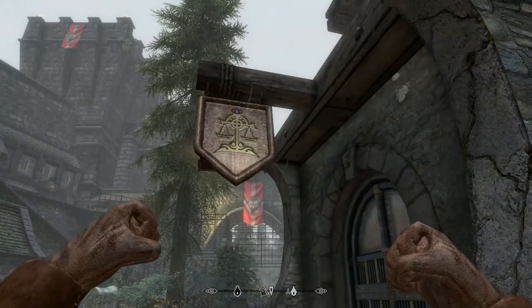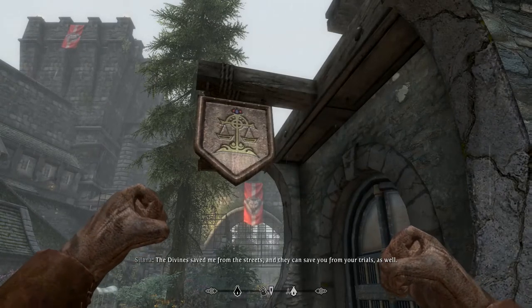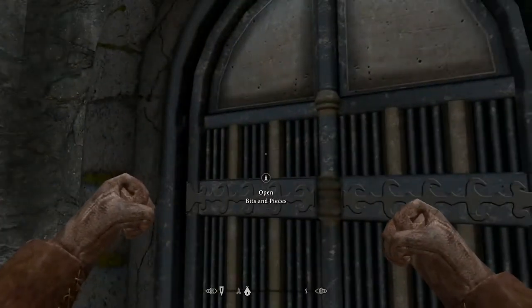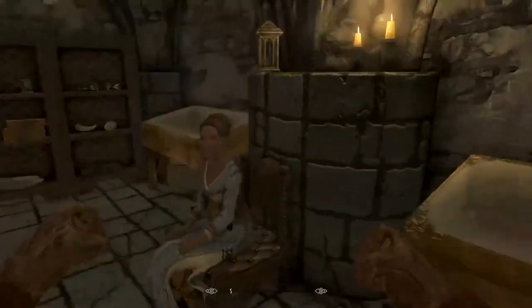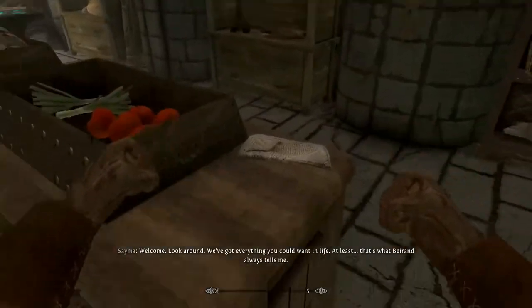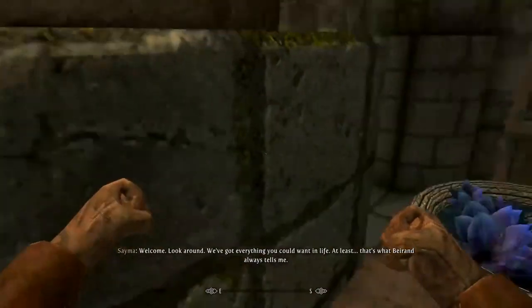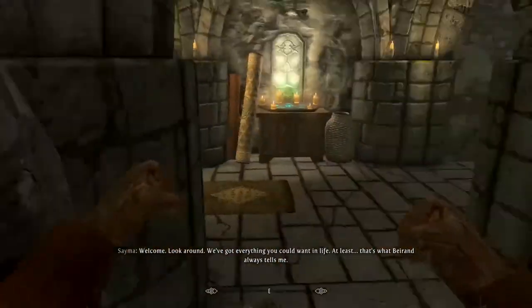Moving along, we have Bits and Pieces. I love this shop because whenever there's a dragon I come here to sell all the dragon bones, dragon scales, and anything else that weighs me down like mammoth tusks. We have the shopkeeper Sayma, who gives you all the stuff. It's very varied, with maps and things since she's like a trader.